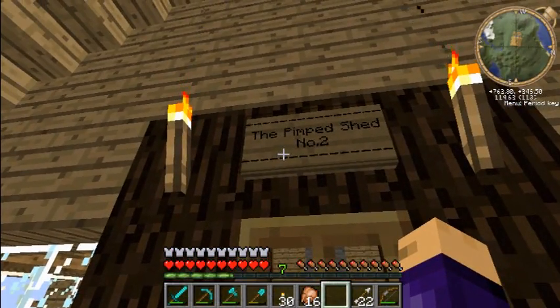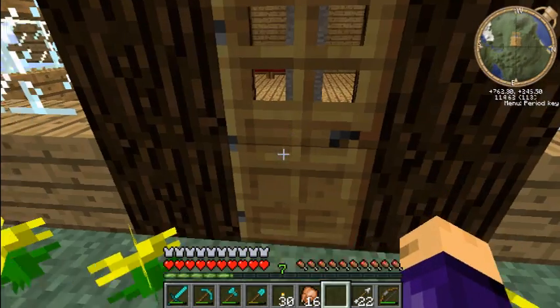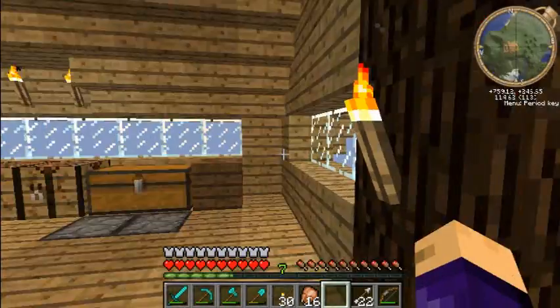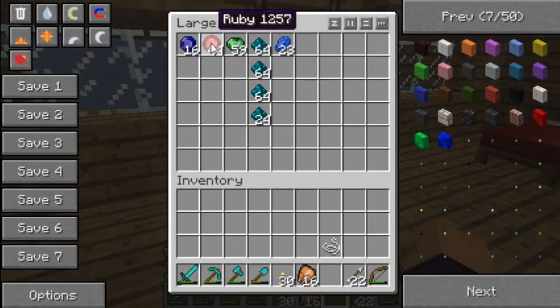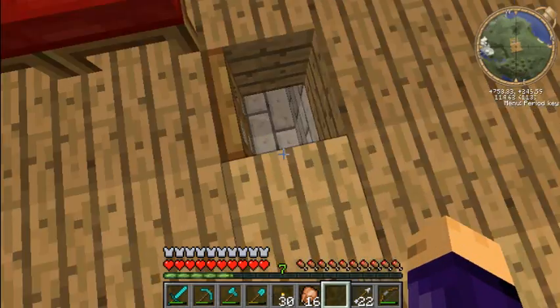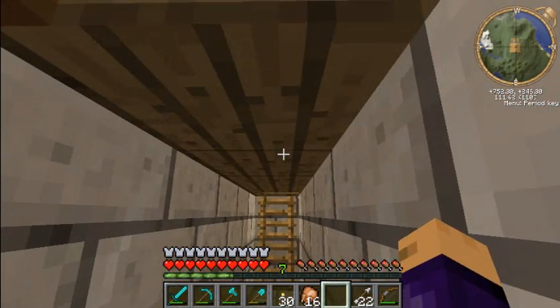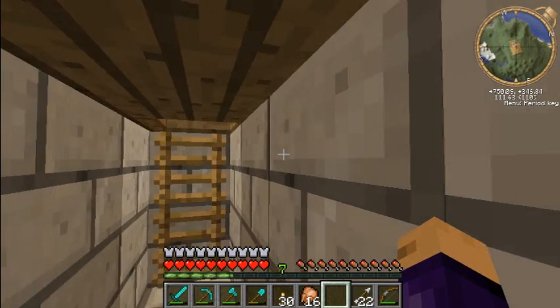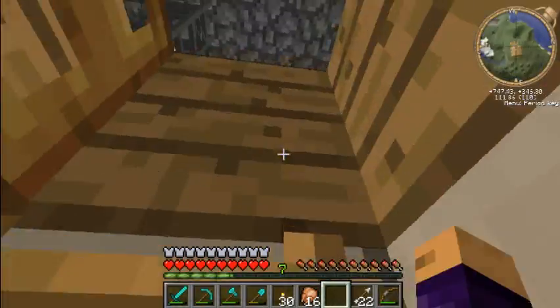This is the pimped shed number 2 because the other one burnt down. It's not very pimped but it looks pretty ugly. Some things in here are just like sapphires, rubies, all this stuff. But today I'm going to show you how to make an ore duplicator. The duplicator and this marble brick - it duplicates stuff.